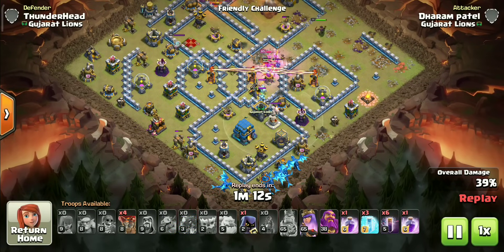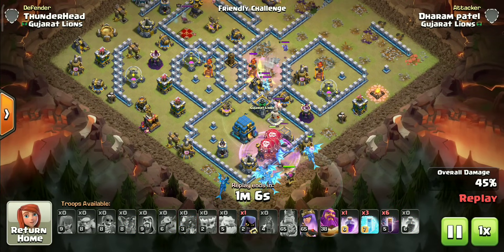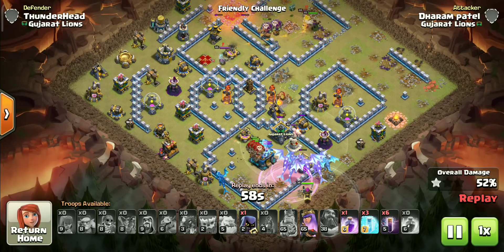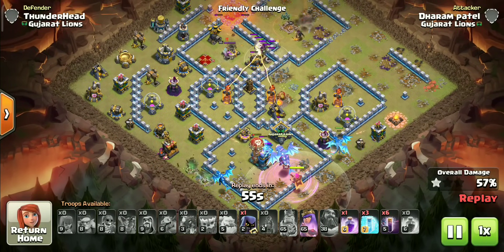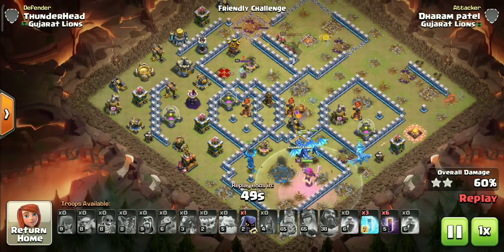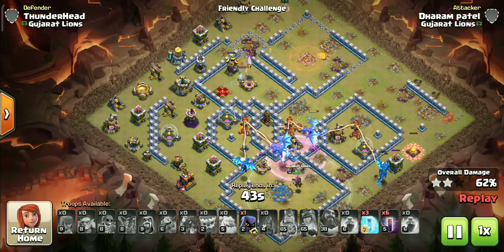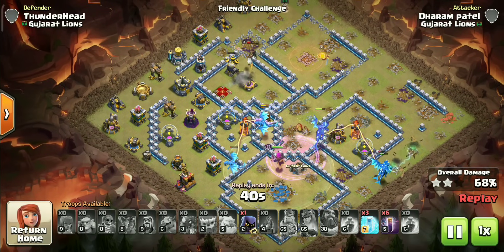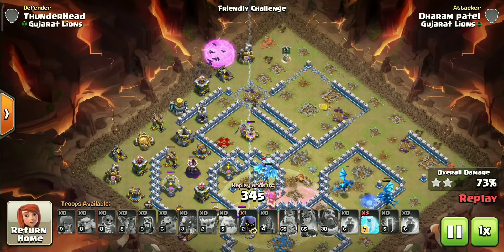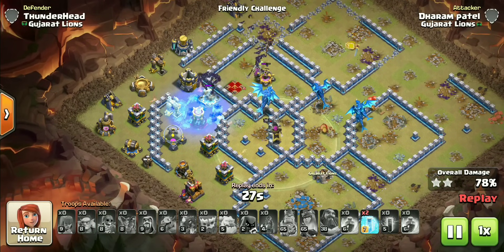The electro dragons are out now. As always, use early warden ability with rage spell to go into the core with high momentum. CC will never be an issue with electro dragons so we can ignore them. Unfortunately, the wall breaker didn't open that multi compartment, so we have to clear it with electro dragons. Bat attacks are not very powerful at TH12 mainly because of the town hall and three multis, but on such compact bases this strategy will work like a charm.